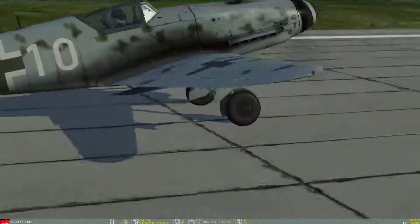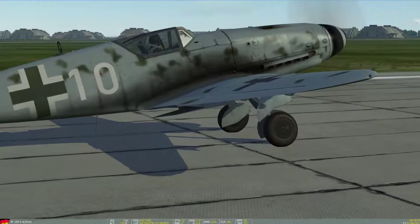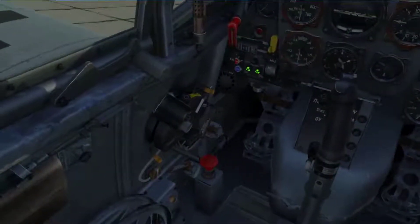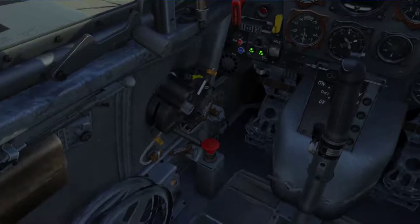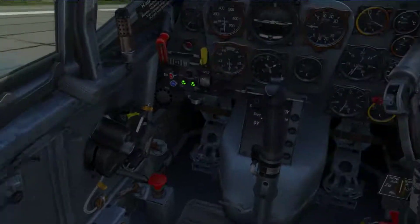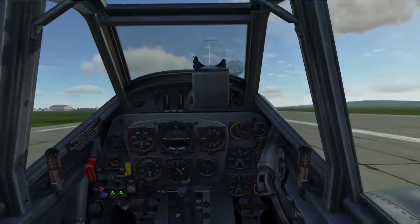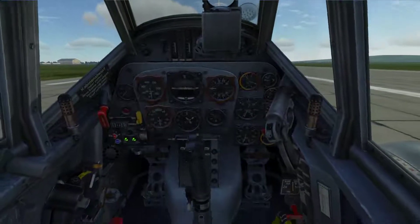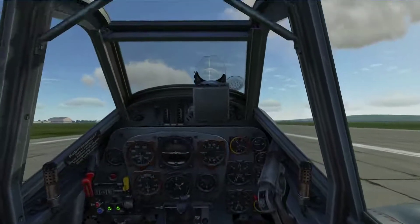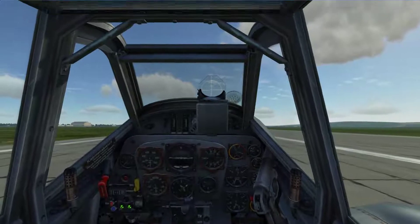Are my flaps down? Oh, that's the radiator vents. I'm not going to use flaps. I'm going to lock my tail wheel — forward is locked — you want to keep yourself tracking straight and level. Per instructions from the training video I flew just a few minutes ago, it's been maybe an hour, so let's see how much I can remember.